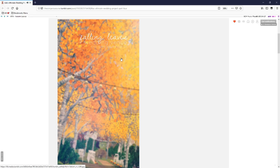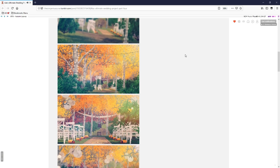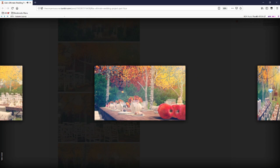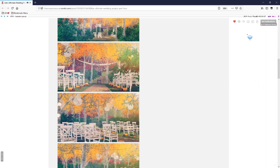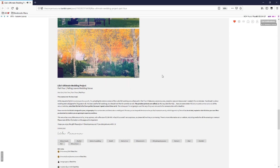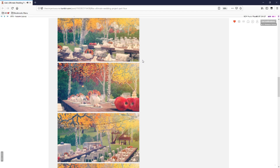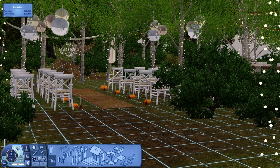Last but not least, number four and the second community lot on this list: the Fall Leaves Wedding Venue. This is my go-to wedding venue for the Sims 3, especially for pictures. From the screenshots you can see it's very detailed, very cluttered, and it's outdoors — which I love for wedding venues in the Sims. It has a very rustic vibe.